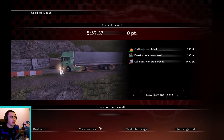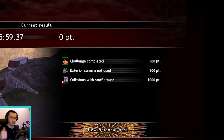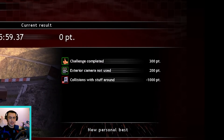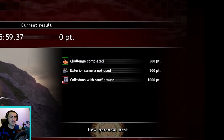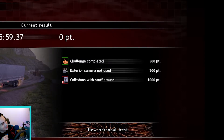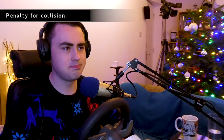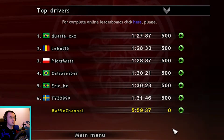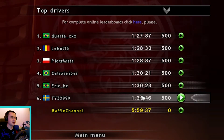Hooray! Oh, my celebration's shortly lived. We have zero points. Just knocking a few signs — come on, game. Challenge completed: 300 points. Hooray. Exterior camera not used: 200 points. And then it all goes very sour with collisions — collisions with stuff around, we lost 1,000 points. I know we did hit a few signs here and there, but come on. So we earned naught. Look at all these people — 500, 500, 500. Look how quick they did it as well.